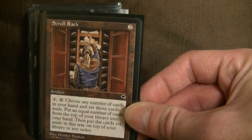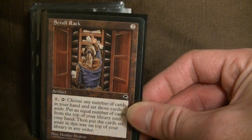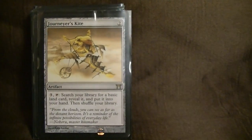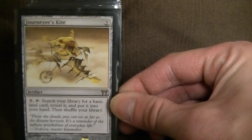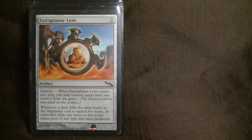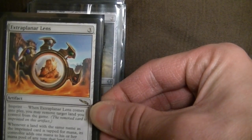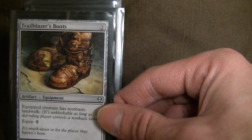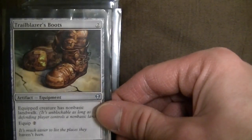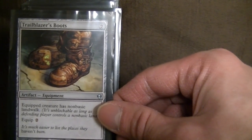And if you don't like anything, there are enough fetchlands in here that you can just shuffle the deck and get a new set of cards. Journeyer's Kite — may go pretty soon, it's okay, searches out basics. Lens — I always remove the snow-covered so opponents can't get the bonus. Trailblazer's Boots — 99.99% of EDH decks will have one non-basic or more, so the equipped creature is basically unblockable with non-basic landwalk. Throw that on a Maga.